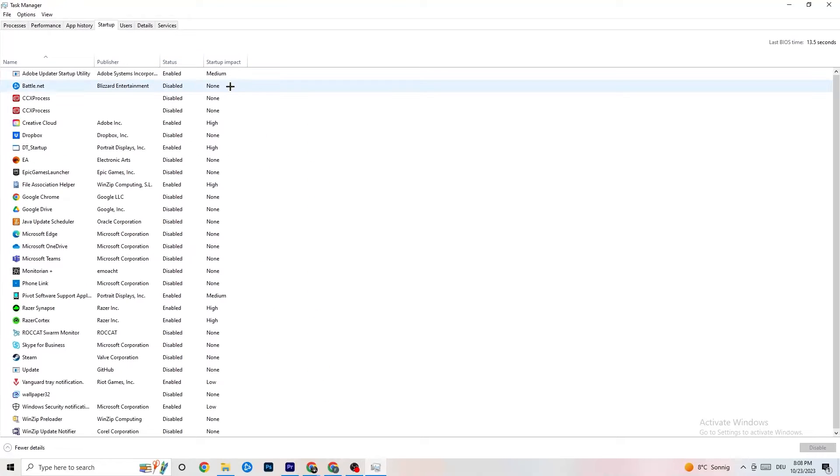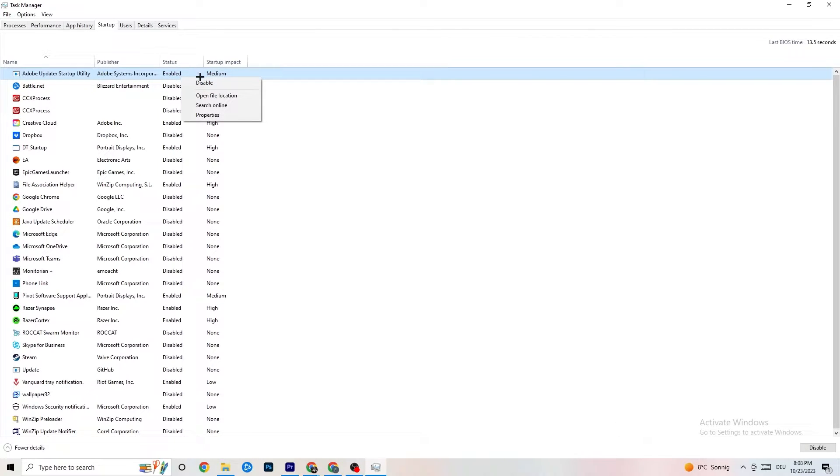Now go to the 'Startup' tab. As you can see, I've disabled nearly everything. Disable every program that auto-starts in the background to decrease your CPU and GPU usage. Right-click each one you don't need and click 'Disable' — for example, Adobe Update. Do that for every unnecessary startup program. We're done with Task Manager so close it.